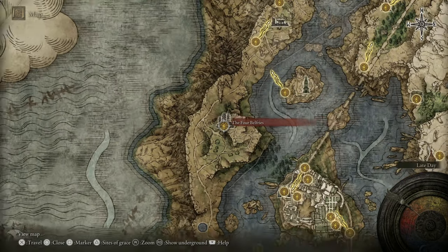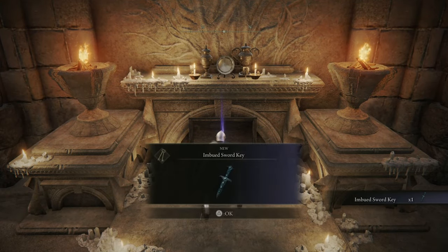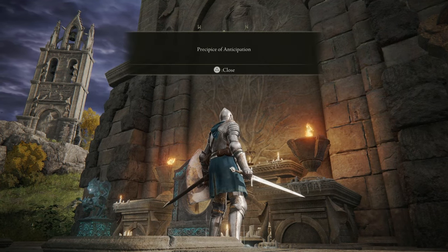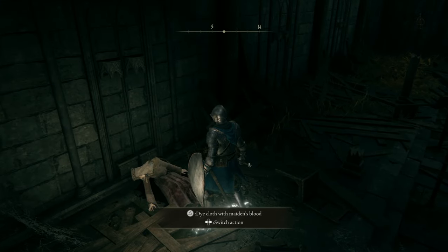Head to the Four Belfries northwest of Raya Lucaria. Open the chest to obtain the Imbued Sword Key, and open the Belfry Portal labeled Precipice of Anticipation. Kill the boss, and head toward the Chapel where you started your journey to find the Maiden's corpse.